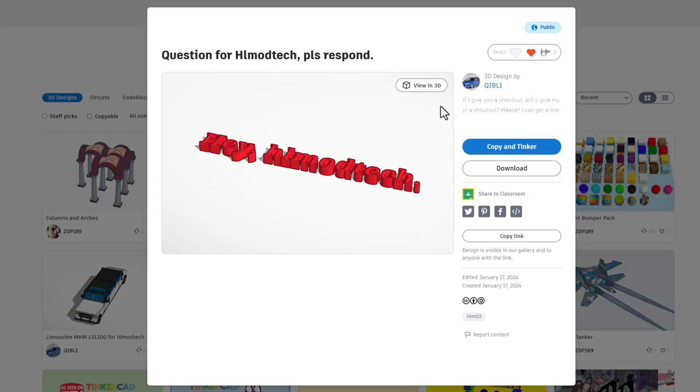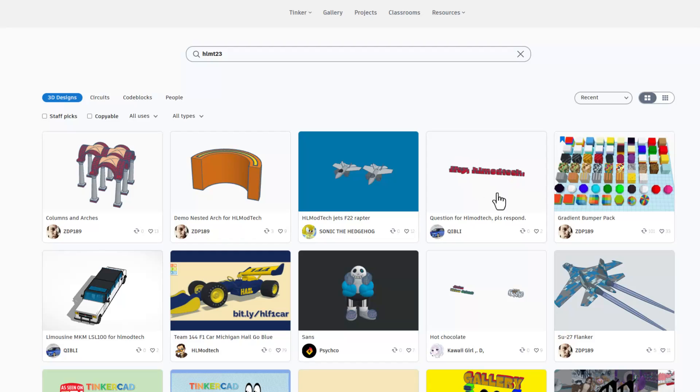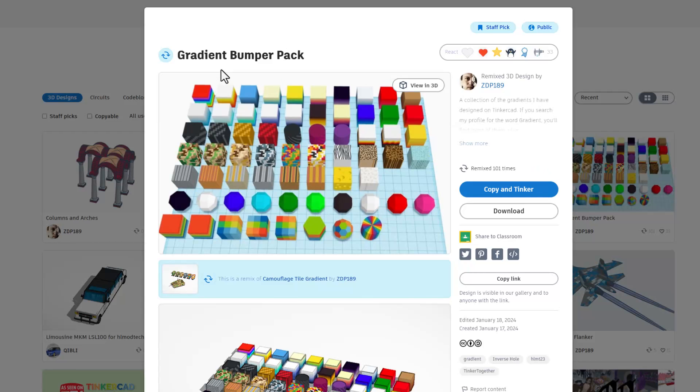I also had a note from Kibbley. Friends, if I have answered these, it would be cool if you took the tag out, because they're just not as fun to look at as the designs. If you get a chance, you should also check out the Gradient Bumper Pack — so many awesome gradients. Give a reaction. These are copy and tinker, and I will have more videos about them coming out soon.